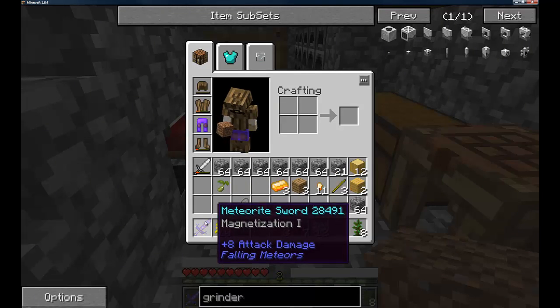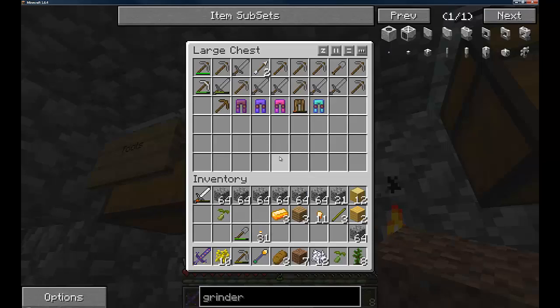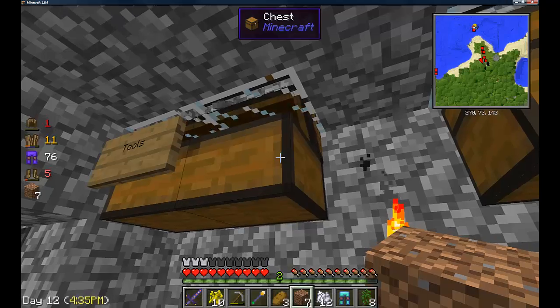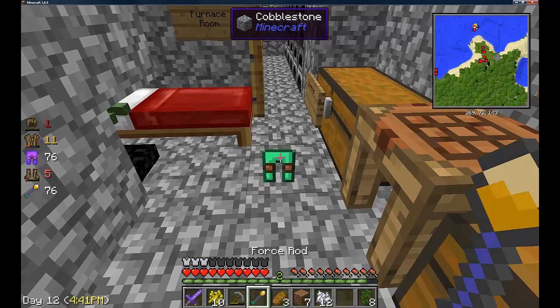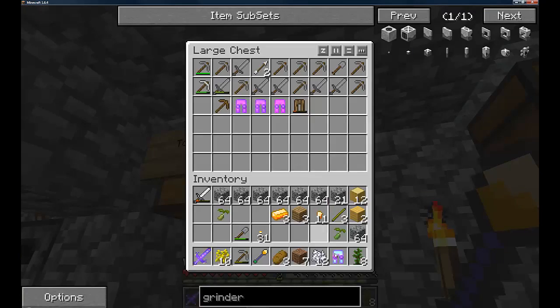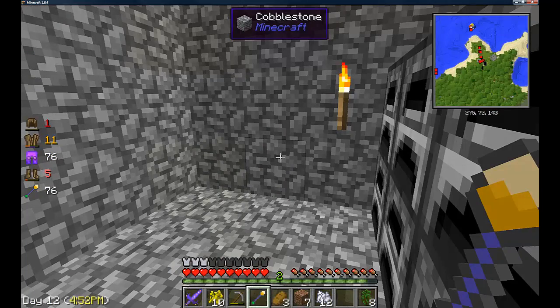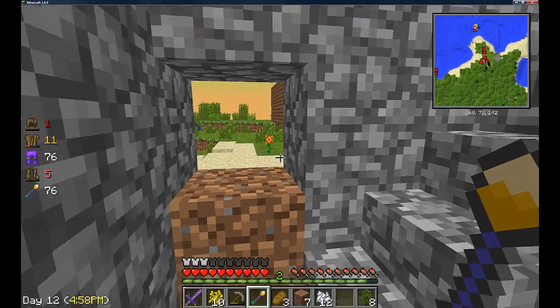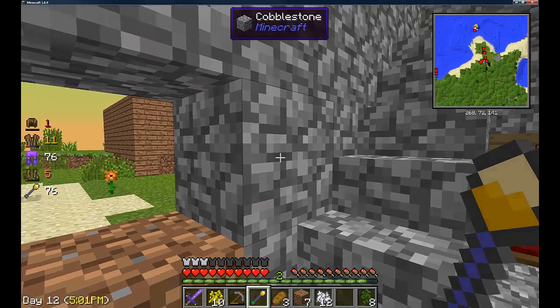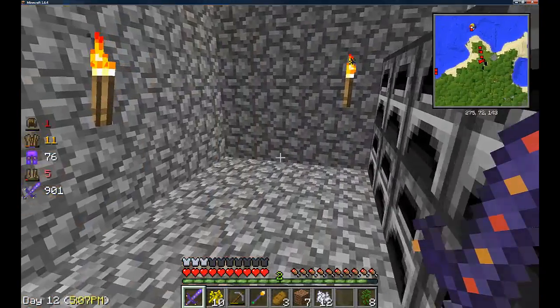If you create armor from meteorites, you get Magnetization I on your armor as well, which is very handy for when you want to carry things around with you. If you're full and can't carry anything else, it will actually magnetize items and keep them rotating around you until you get rid of some of your inventory — that way you're not going to leave anything behind. I'm not sure how good it is exactly since I've only used it with full armor.